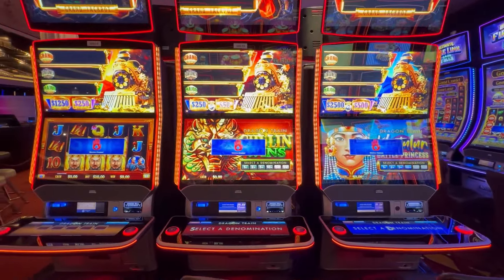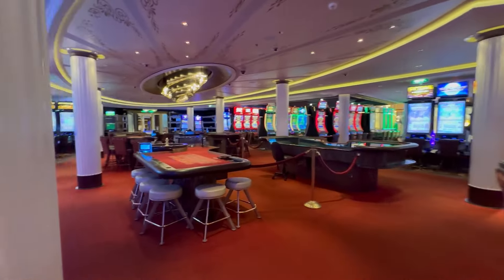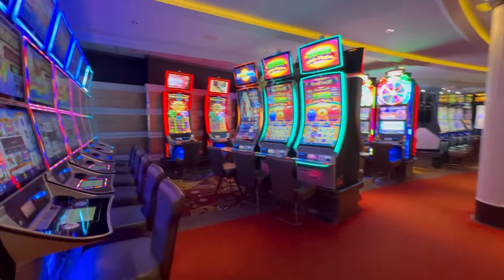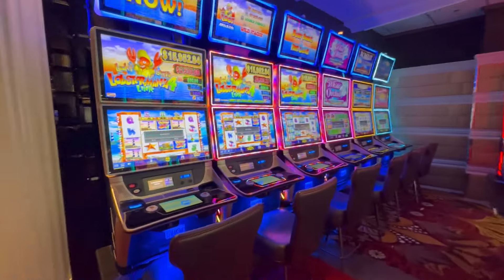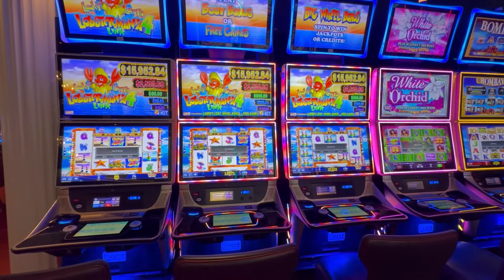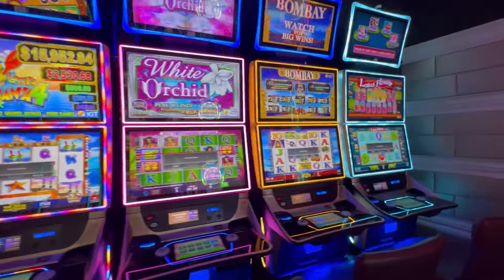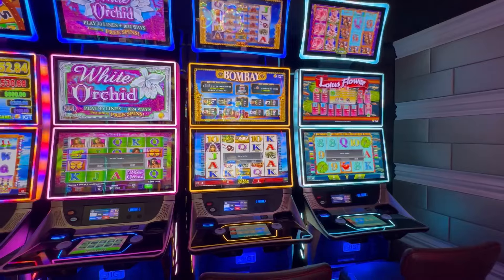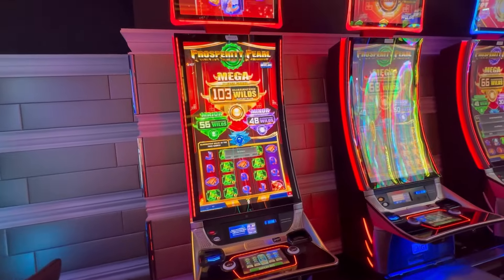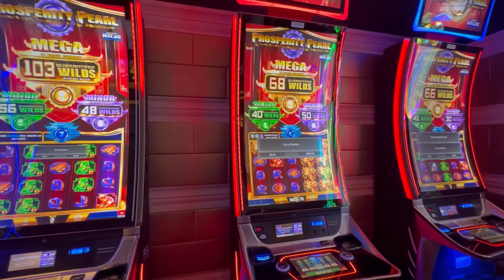Three more Dragon Train. This casino is set up differently than any of the other Solstice-class ships that we've been on — there's a lot more games, a lot more slot machines. We have three Lucky Larry Lobster Mania, all one-cent denomination. And then White Orchid, Bombay, and Lotus Flower, all one-cent. Along the back wall here, we have Prosperity Pearl — three of those, all one-cent machines.